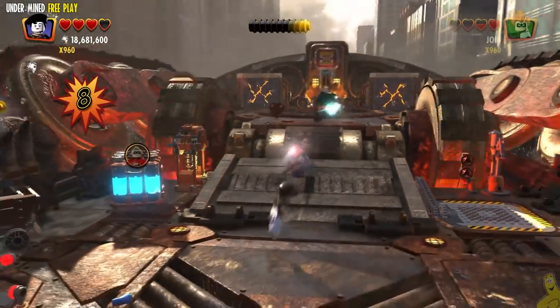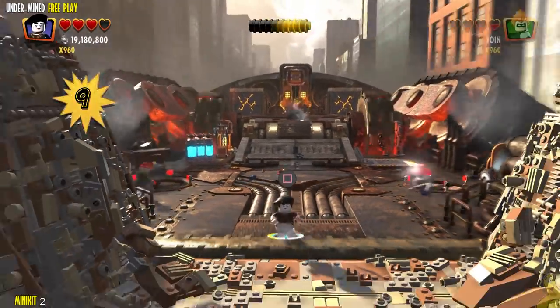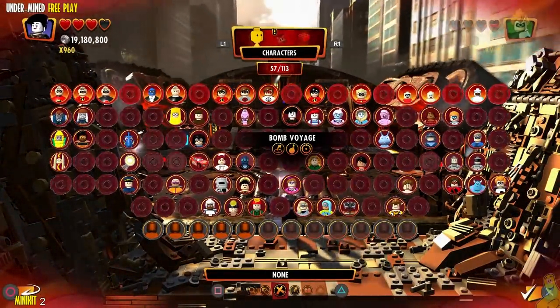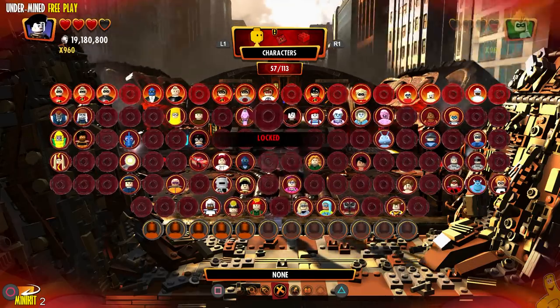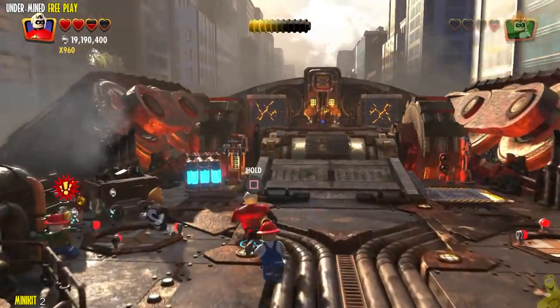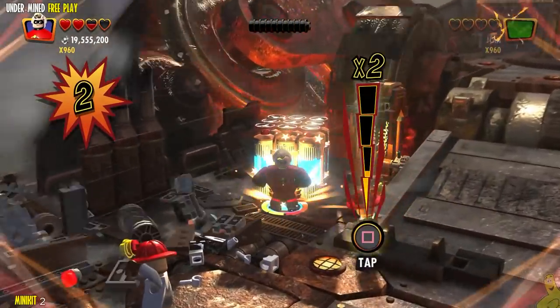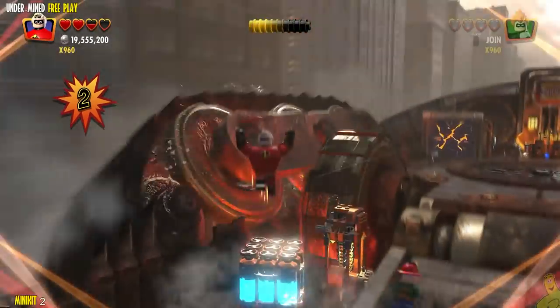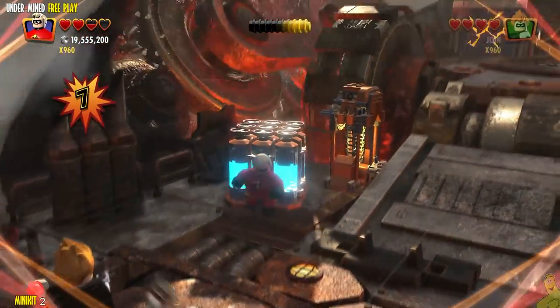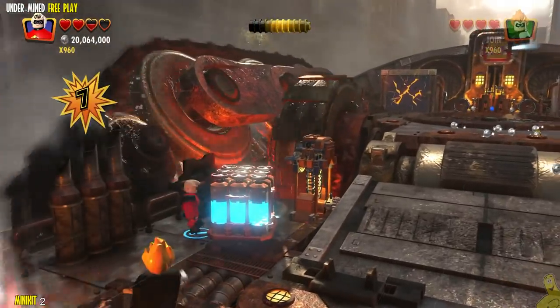I could be wrong on that, but I believe that's where the gear-throwing achievement is. I'll do a video on that at some point — let me know down below if that's something you're having issues with. You'll want to select Mr. Incredible or somebody with the capability of lifting large things. I get a little carried away with a super attack to clear everyone out, though I should have thrown them into the gears.